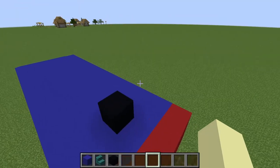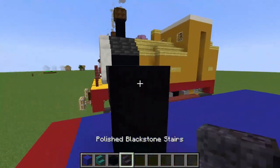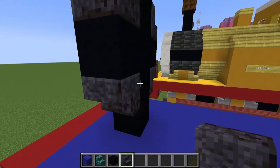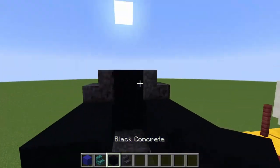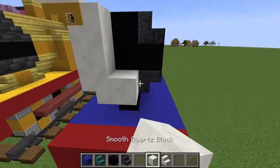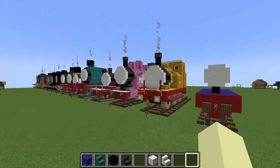Now we're going to grab some polished blackstone stairs — not just normal blackstone — and place one there. It should look like this so far, then extend it back two more, making sure to follow that below bit. Build across like this, then grab some smooth quartz block and smooth quartz stairs and place that accordingly but without the bit below — like that, so it's smaller than Stepney's face. The smallest face yet.